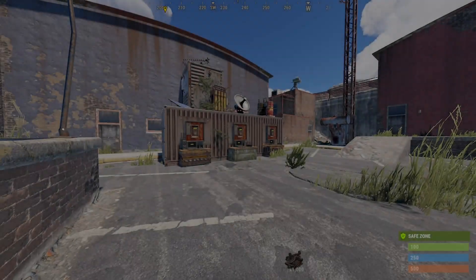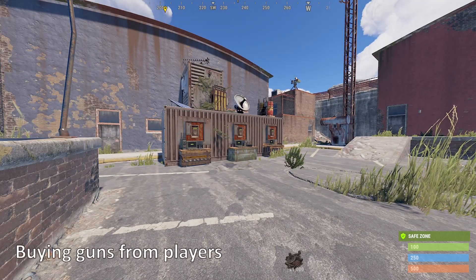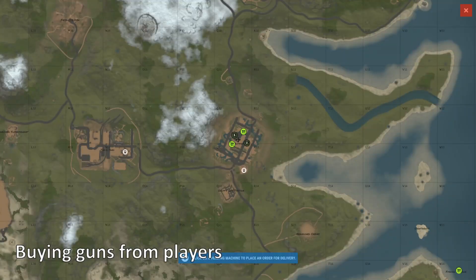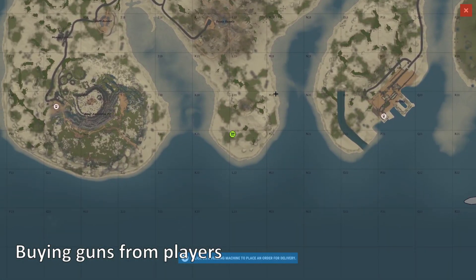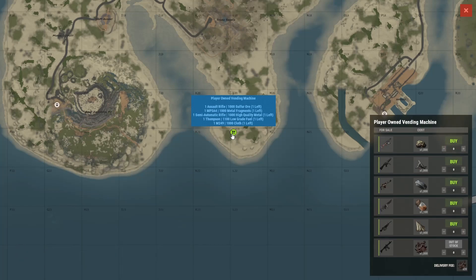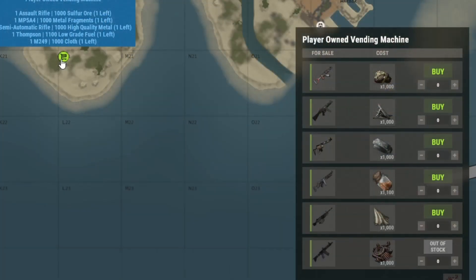Another way of getting guns is buying them off other players. A lot of servers will have an entire economy of weapons sold through vending machines. With the recent addition of drones, people can gather some resources on the way to Bandit Camp and make a purchase. Items like sulfur ore, scrap, metal, cloth, low grade fuel and high quality metal can all make good currencies, often leading players to some very quick and cheap deals for getting their hands on guns.